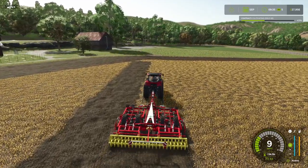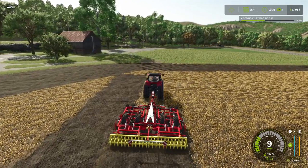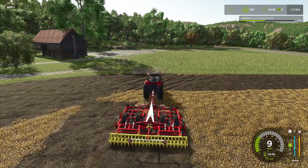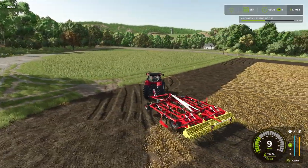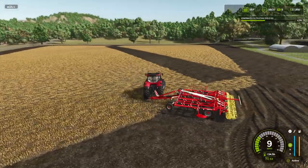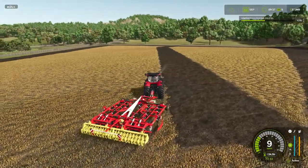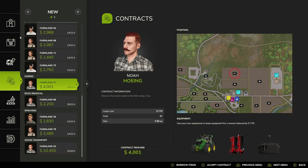The idea of having a worker on one of the fields is to be able to do two contracts at once. We could do more but let's be realistic in terms of the money we have - we don't know how much it's going to cost us. We'll get back there a bit later and check out what it's doing. So I think we're going to do a hoeing contract - that's something we haven't done before - up on field 37.